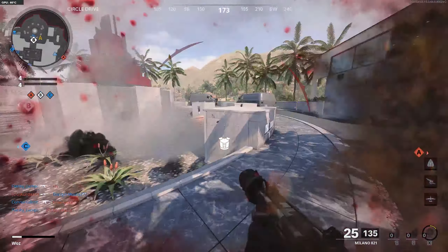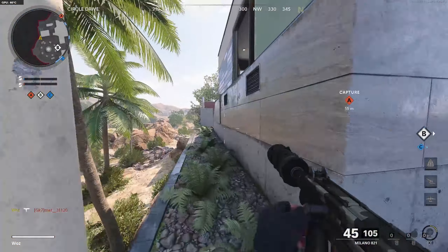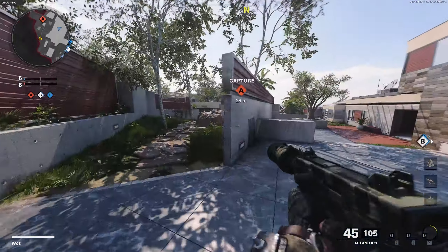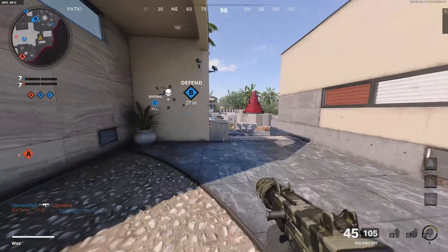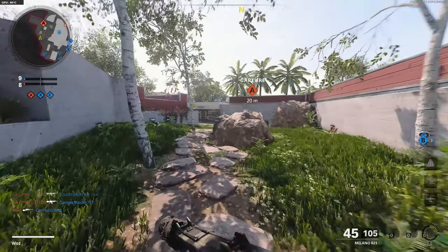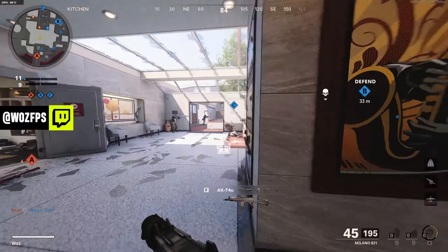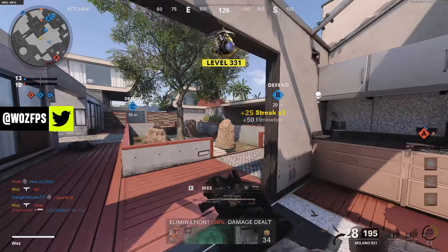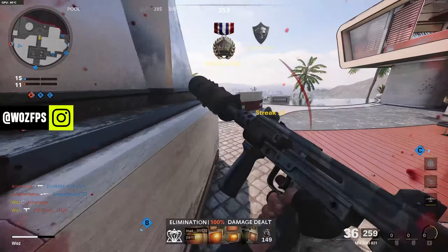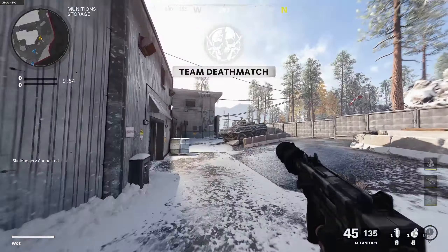There is one thing that does let it down and that's the damage. You can put people down, of course, but there are better SMGs to use. I would go back to the Milano, especially when playing a Combined Arms map, because this gun works better there than some other SMGs. I hope they give it a little bit of a buff looking at the damage — it's a bit low. I'd like a lot of weapon balancing in this game.